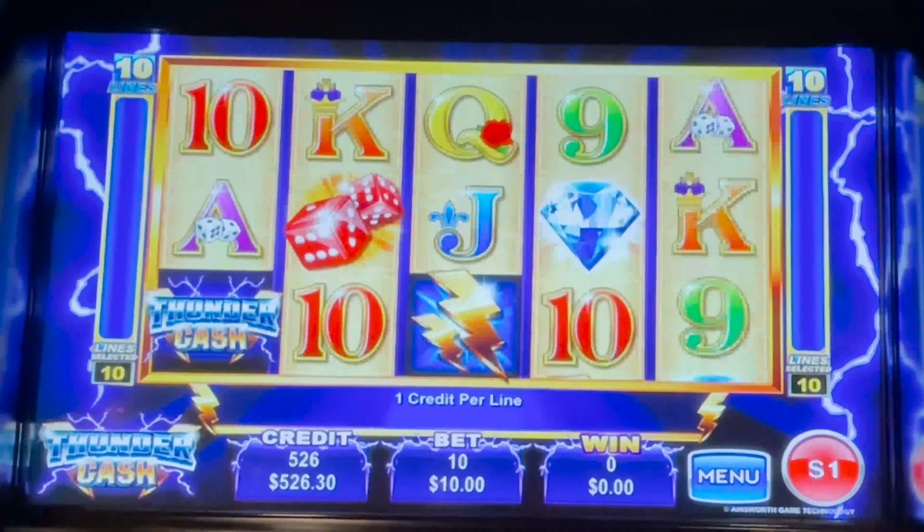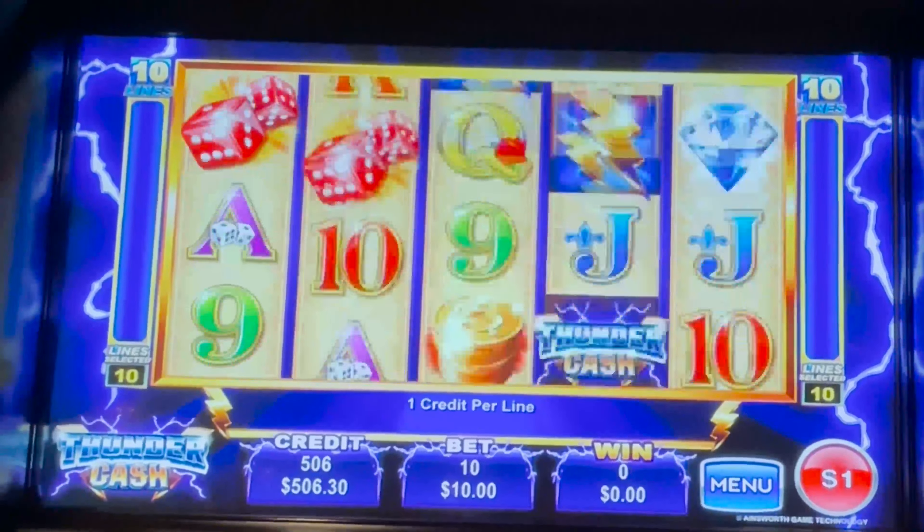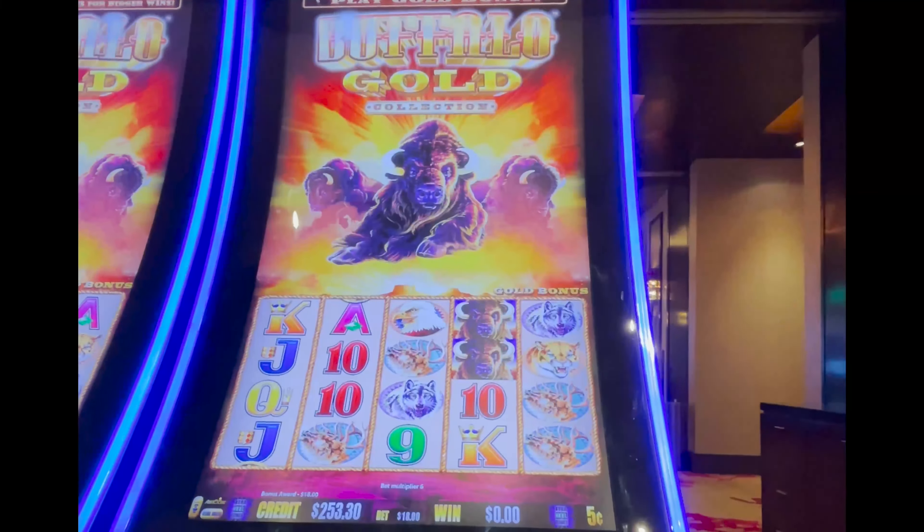Three more spins. Still three more. 20 bucks. Four kings or four queens. Three more. Last spin — make it count. Got one more spin. Got a little free play — looks like three $18 spins. Let's really, really hope something happens here.